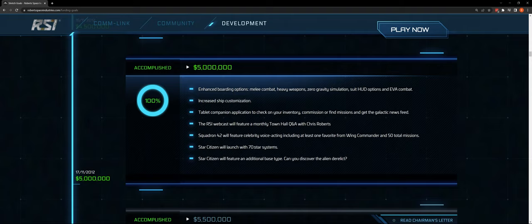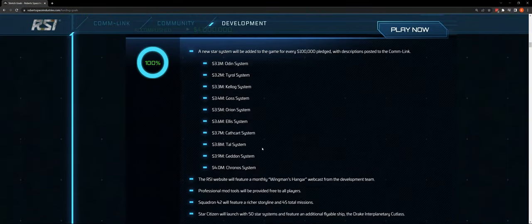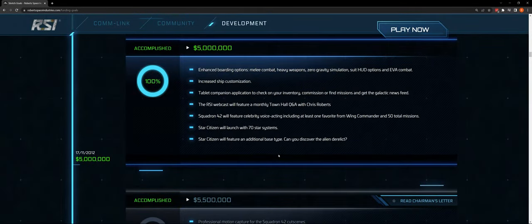Star Citizen at the $5 million mark is launching with 70 star systems. That has to be reconciled — if we were to launch with a minimum viable product with current systems, I think that's getting it out the door. But if we have to wait for 70 star systems, I'm 51 — I might be dead by then.